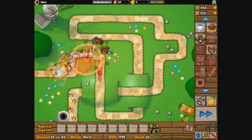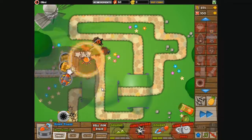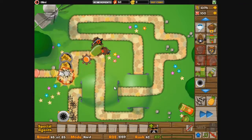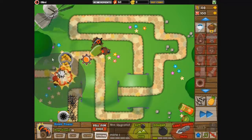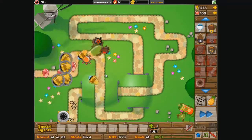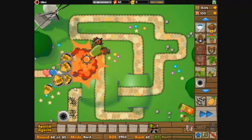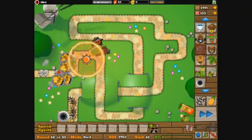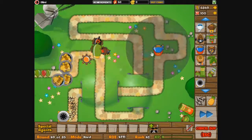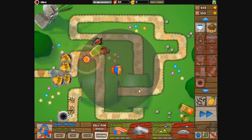It's going pretty well. I get my mortar down in the bottom right corner, which shoots out a signal flare. That basically removes the camo from the balloons so every single tower can hit them. It won't work with all balloons because it isn't hitting all of them, but the balloons it does hit have their camouflage removed.